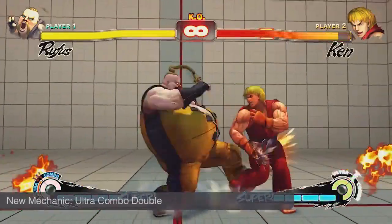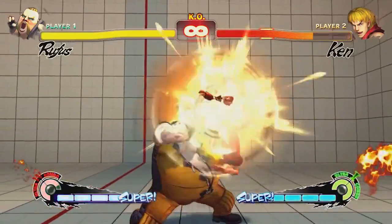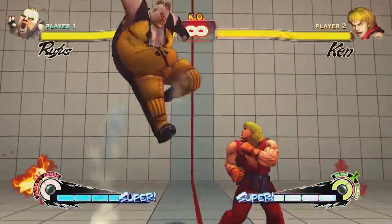I'm here to introduce the two new battle mechanics that will be in the builds that you play for Ultra Street Fighter 4. First up of the new battle systems is Ultra Combo Double. What this is is a new mechanic that allows you to play both Ultras simultaneously at the sacrifice of the max damage an Ultra would do alone.